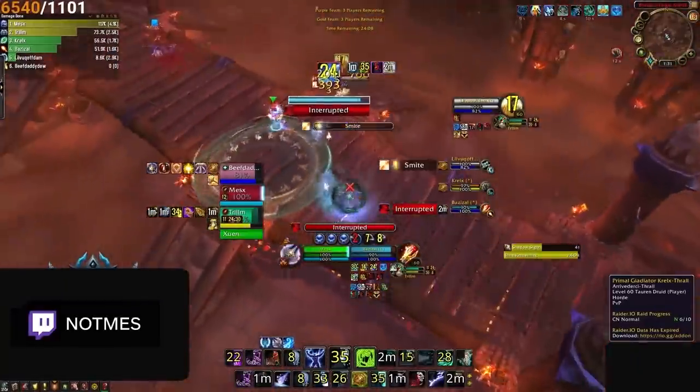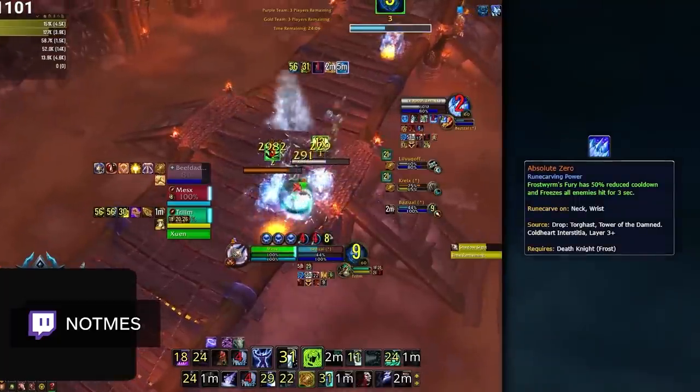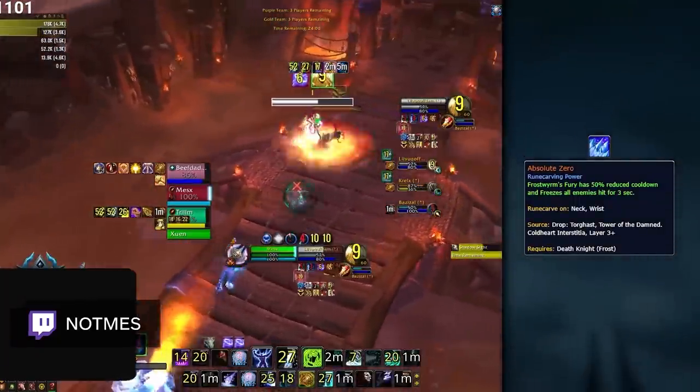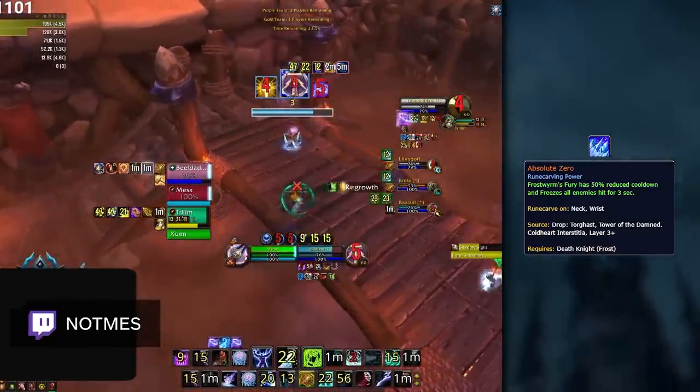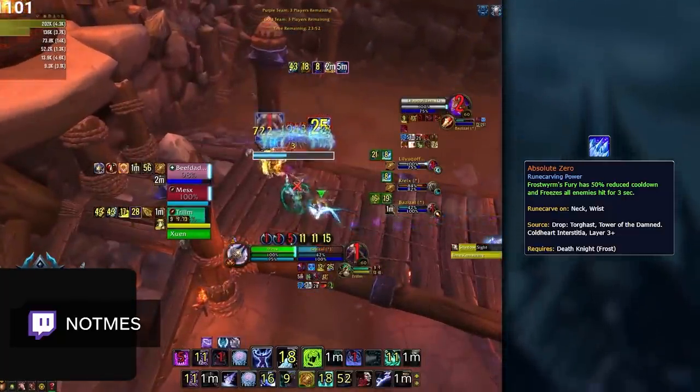Starting off are Frost DKs and to no surprise, their best legendary is still Absolute Zero. This legendary unlocks a kill setup for DKs, allowing them to stun targets with their Frostworm's Fury. This is part of the bread and butter win conditions for Windwalker DK, who chain Legsweep into Frostworm's Fury for a massive AoE combo on enemy teams.